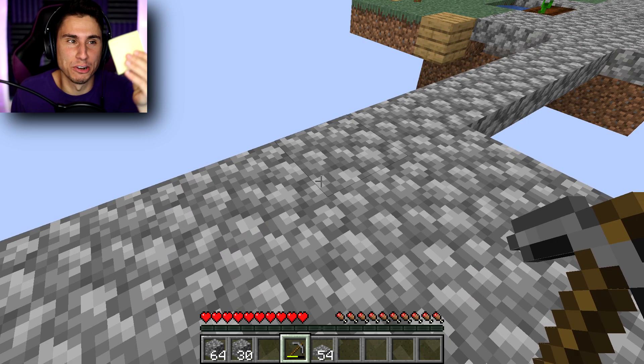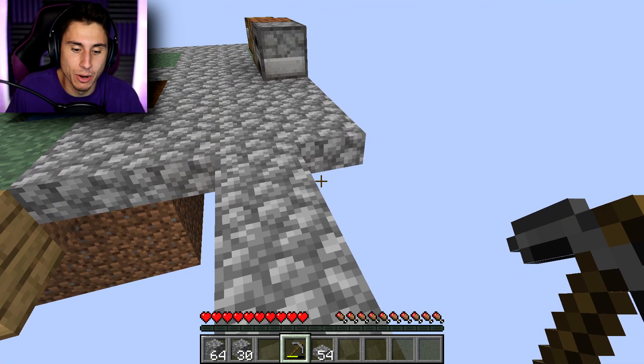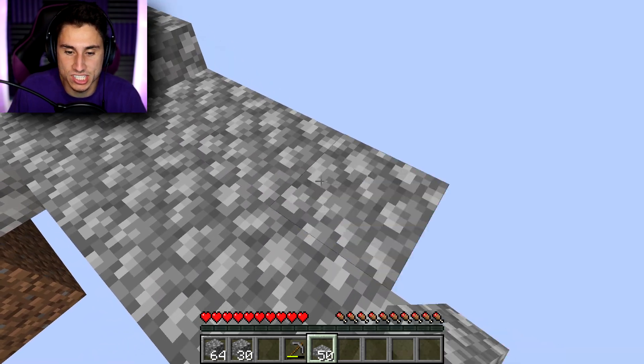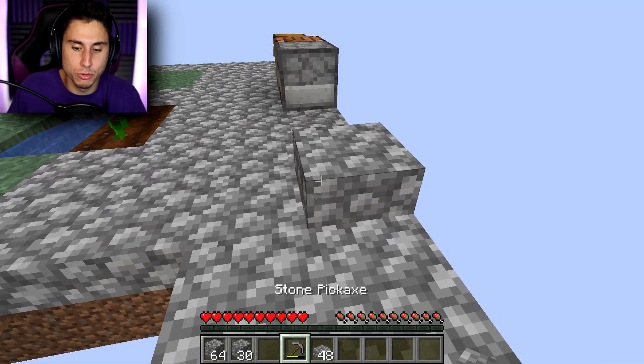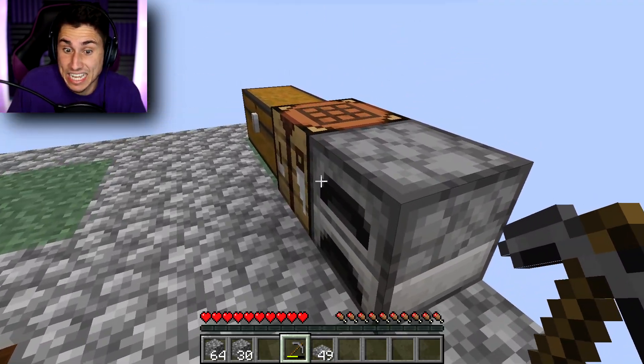I actually have an entire list on a post-it note of all the things you guys suggested, so thank you guys so much for the help. I'm gonna make this a little wider - I keep putting a slab over a slab. You guys also told me that mobs can't spawn on slabs, which is kind of fantastic. I didn't know that.